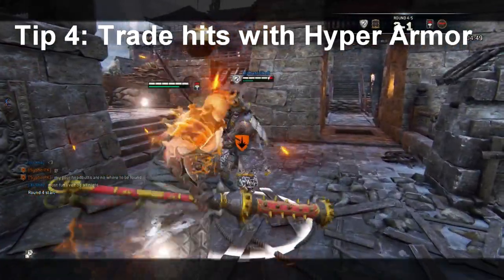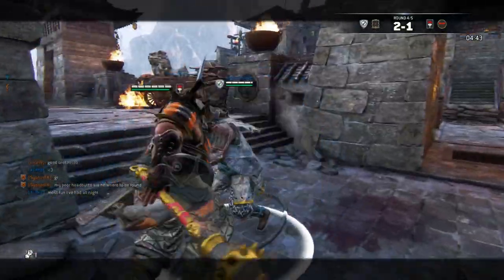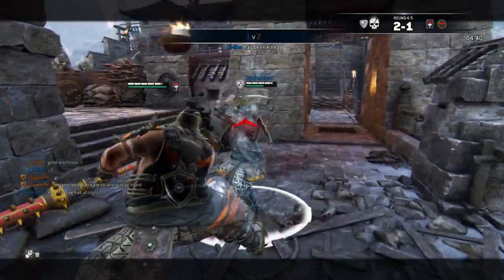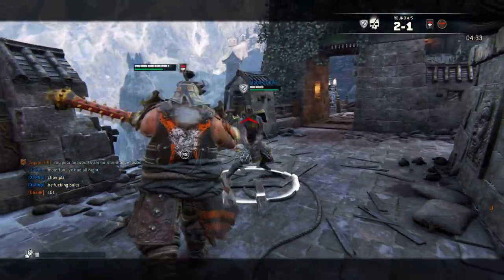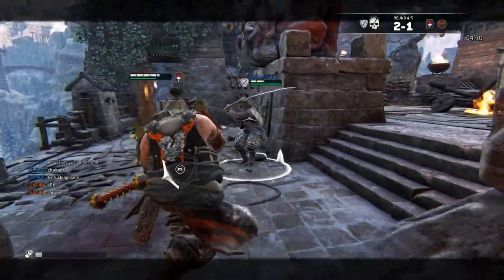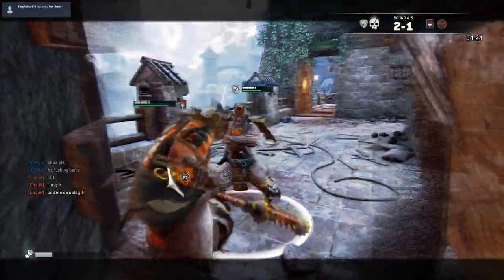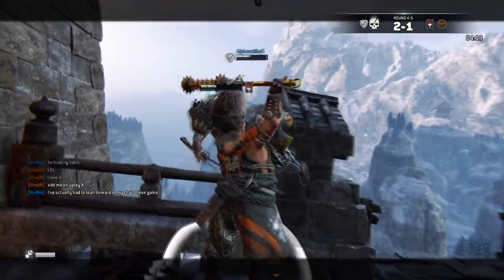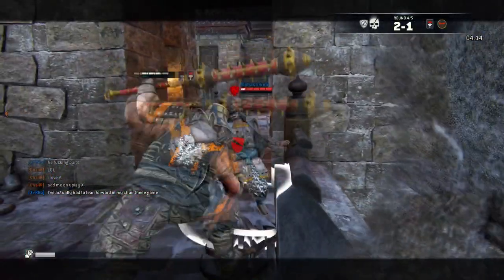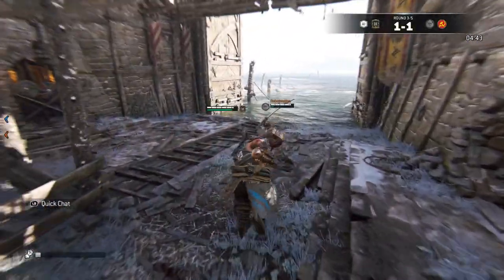Tip number four: trading with your Hyper Armor. Hyper Armor is an uninterruptible stance that the Shigoki has at all times. Basically it absorbs the initial damage from the first attack, reduces the damage you take, and makes it so that attack doesn't interrupt you. When your Hyper Armor is up and you're going against an offensive opponent — if they throw an attack at you, you should also throw one back. Even if you throw your attack second, it's still going to connect. As long as they don't hit you twice before you hit them once, your Hyper Armor will absorb the first attack, won't interrupt your light or heavy, and will guarantee you a headbutt right afterwards.